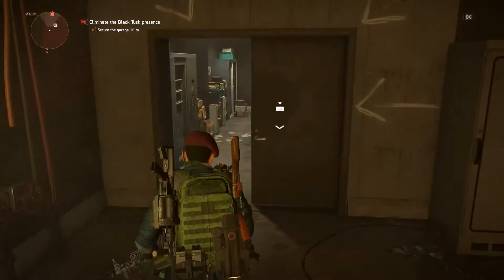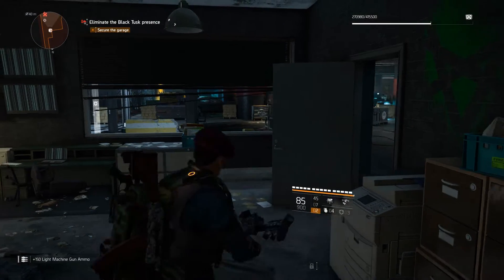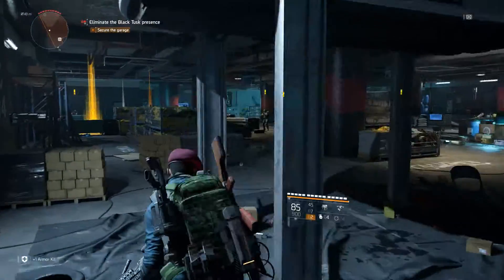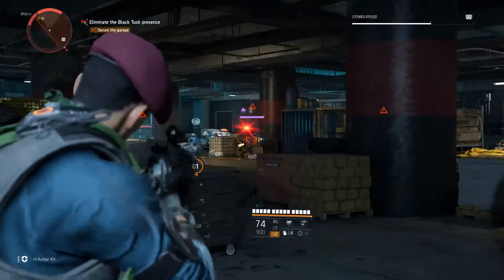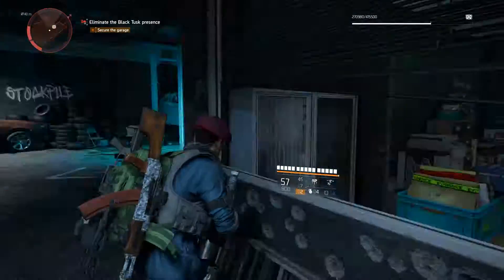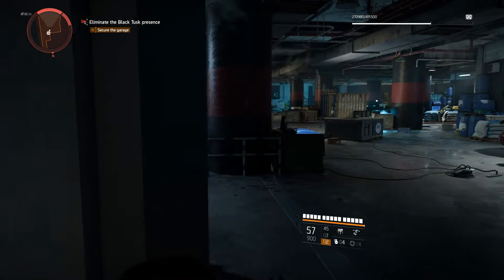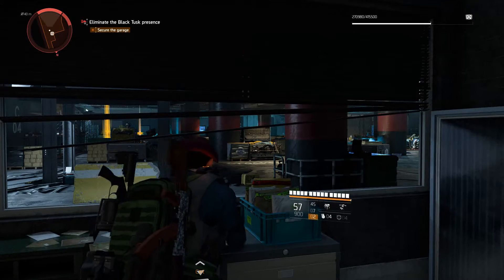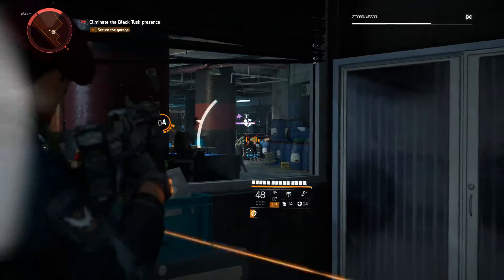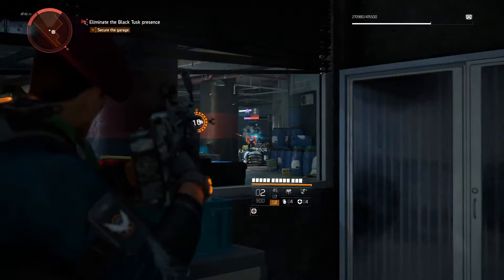Hello everyone, welcome back to the Casual Looter channel. I'd like to share with you today an unscripted video, just trying to see if this flows a bit better than a scripted one, where I'm demonstrating to beginners how I would recommend going about clearing one of the first strongholds in Division 2 when you reach end game — the Black Tusk Invaded Stronghold.